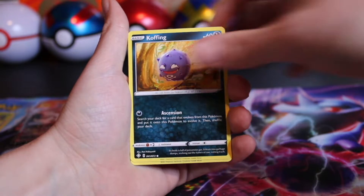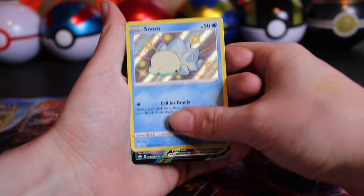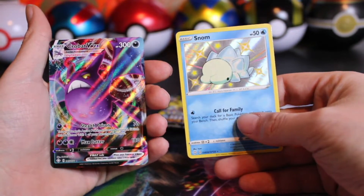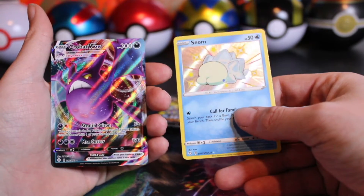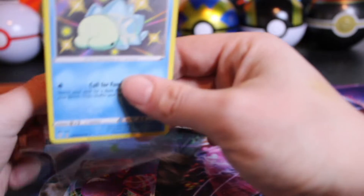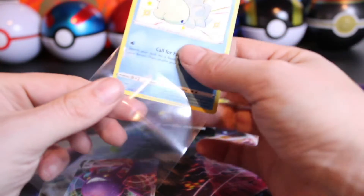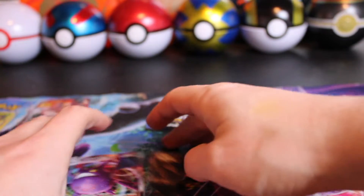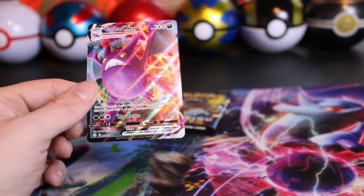I would have thought we'd have gotten one, because I don't think we pulled one the other day. A Snom from the Shining Vault, and behind that, the Crobat VMAX! So we didn't have the Crobat VMAX. We do believe we have Snom, so we have not pulled anything new from the Shining Vault today — we've had Hatterene, Blipbug, and Snom. We did pull Bolton though — that was our new one for the day.